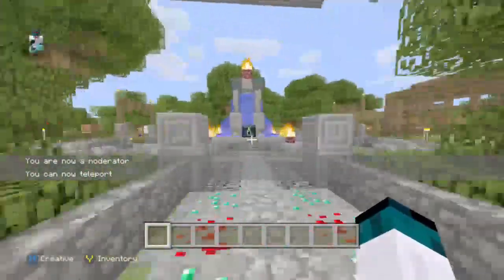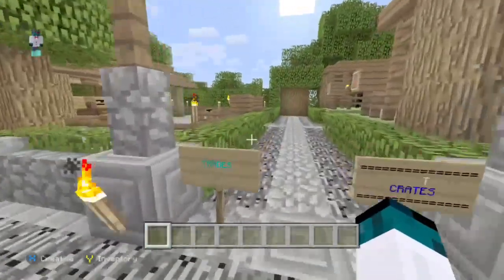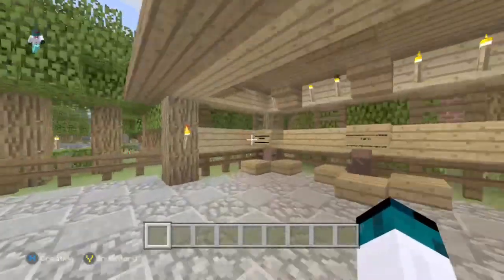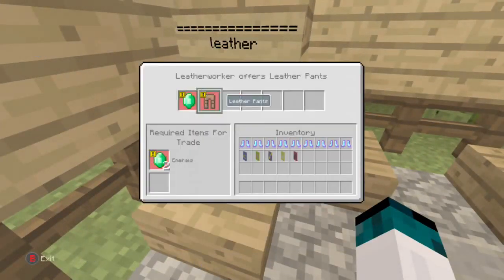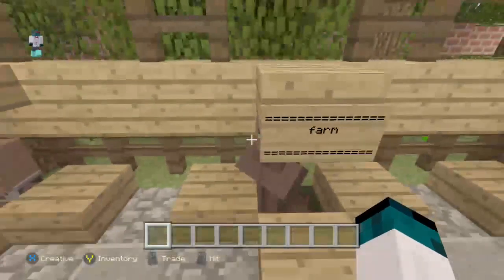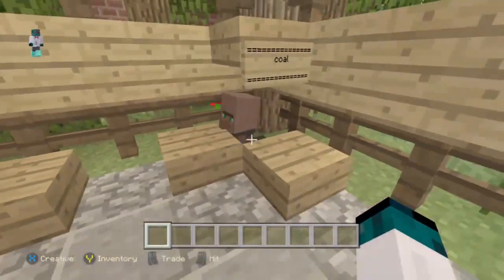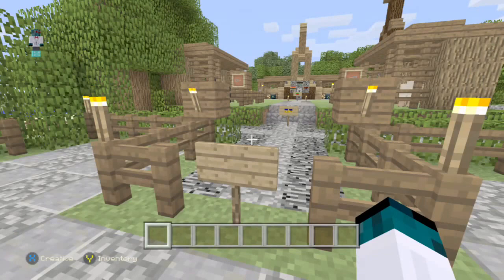Sorry about that — we had some technical difficulties. Moving on to trading and loot crates. This is the quick shop, so you can fast-trade things. The main currency is going to be emeralds, but they only take specific items. You can trade 11 leather for an emerald. This farmer guy — you can just trade farming stuff for emeralds. And this guy is coal, so whenever you go mining and get coal, you can just trade it in and get some emeralds.